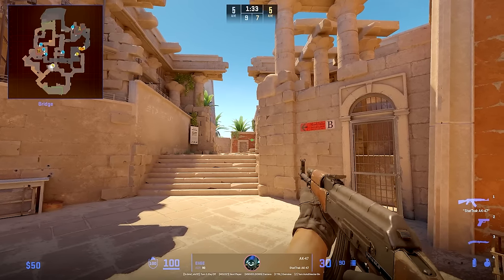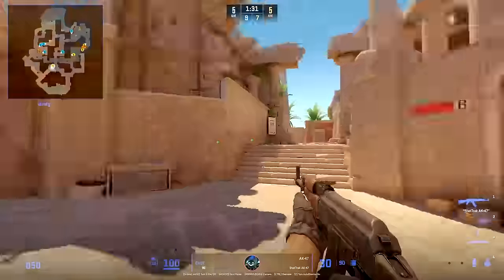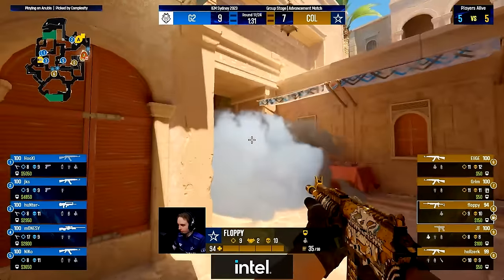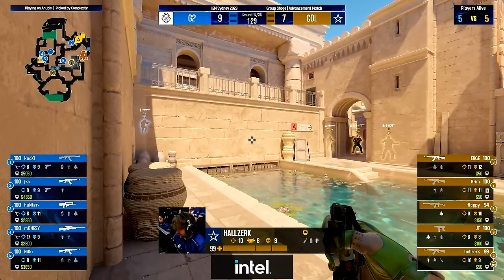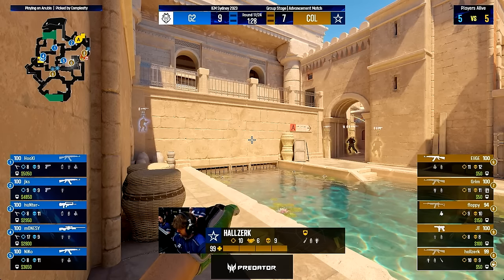If he goes out middle before the execute, it's done to make sure G2 has a player in middle and only one on A. If he goes after, it's to catch rotation and come behind the A players holding. JKS smokes off A main — possibly expecting a push — but a smoke like this does not do enough to hold off a rush, though it can be good to delay so the rest of his team can get information before the push happens.